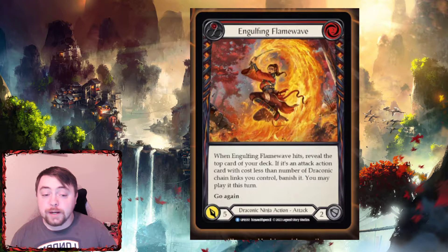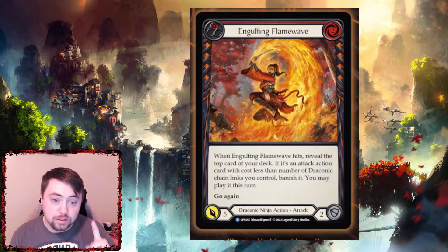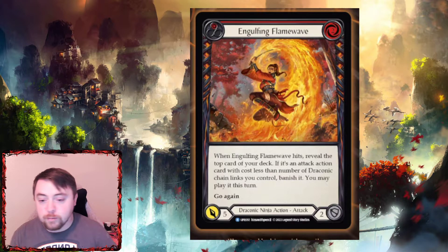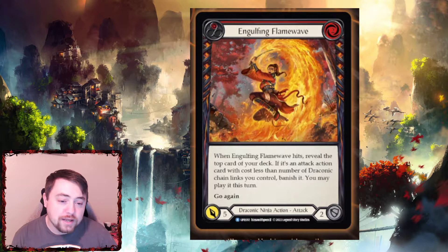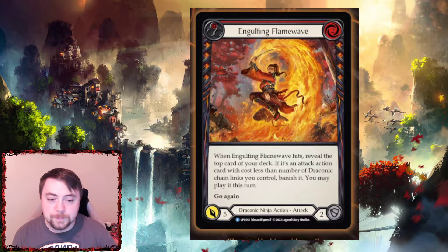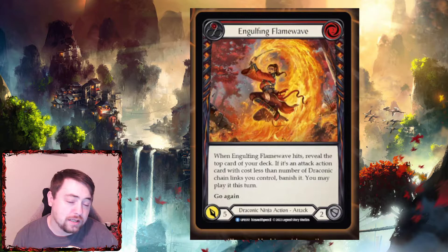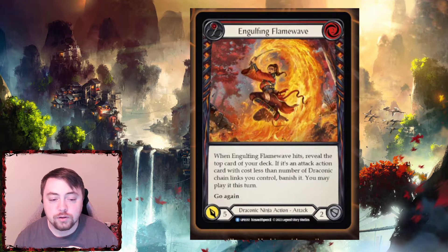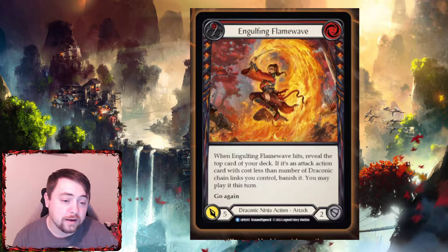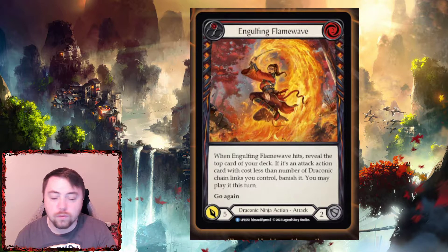Next one is Engulfing Flame Wave. When Engulfing Flame Wave hits, reveal the top card of your deck. If it's an attack action card with cost less than the number of draconic chain links you control, you banish it — there's no 'you may,' you will banish it — and then you may play it this turn. So this is really good; it's a two-cost for five with go again, and if it hits you can banish a card off the top of your deck and play it that turn, extending your turn. It does cost two, which for Fai is a lot. The key thing to know is if it hits, you have to banish that top card if it's an attack action — you don't have a choice. Sometimes that may be a good thing, sometimes a bad thing — it just depends.